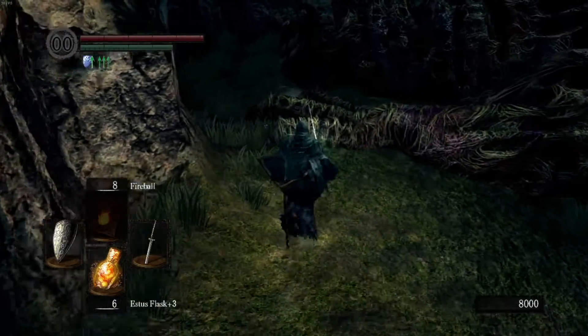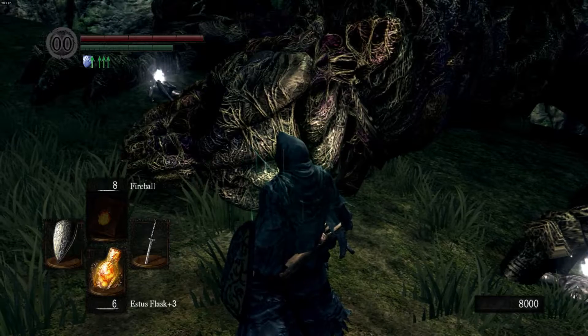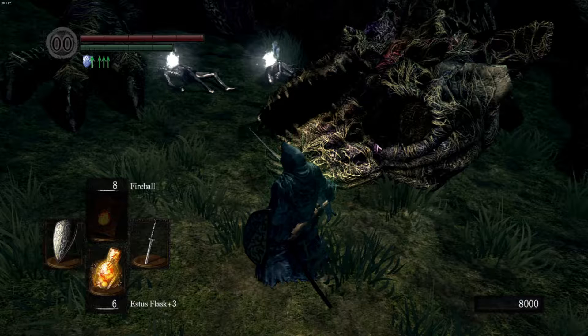So this guy — you can hit him, which will activate him. You can take the item, which will also activate him. I recommend going ahead and getting the item because he's not that easy to kill.